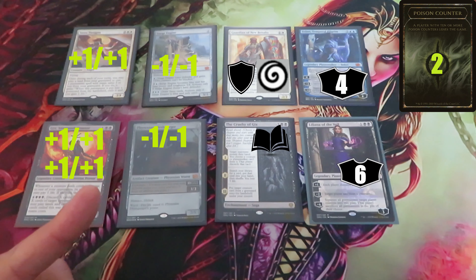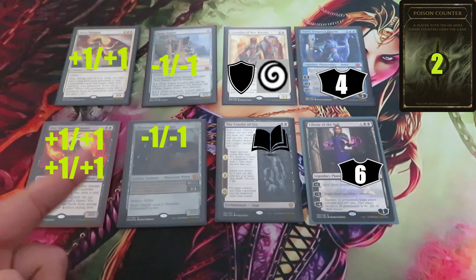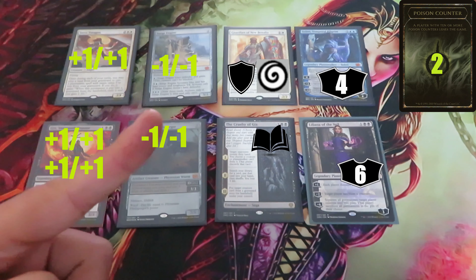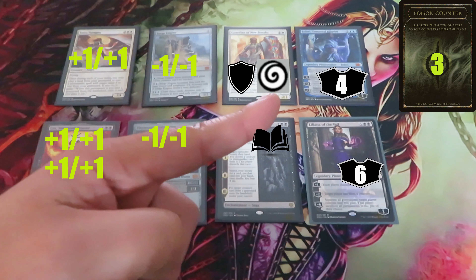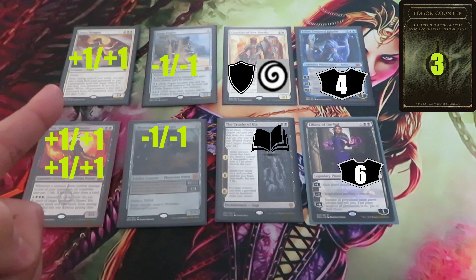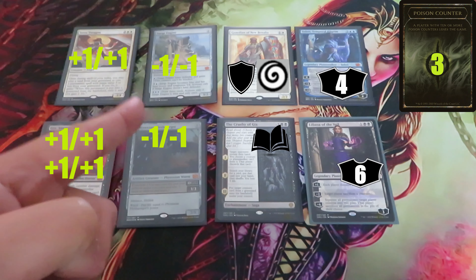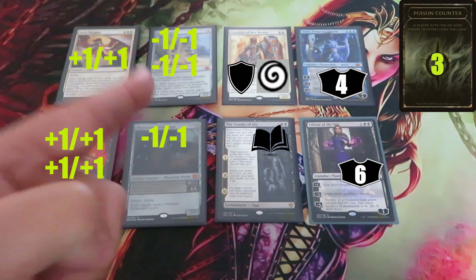Proliferate also lets you choose players — opponents and permanents an opponent controls. I'm going to choose my opponent, and they will get an extra poison counter, bringing them to three. I'm not going to choose their Teferi — no extra loyalty counter. I'm not going to choose Serra Paragon — no extra +1/+1 counter. But I am going to choose Surge Engine, and it will get an extra -1/-1 counter.